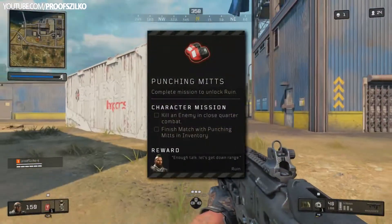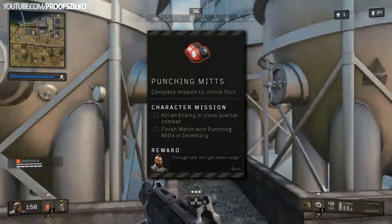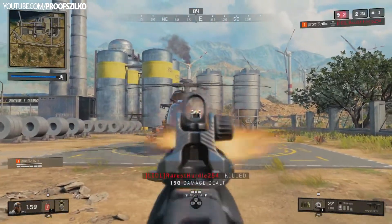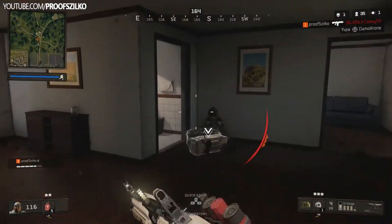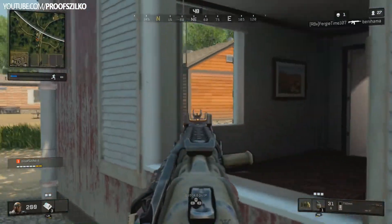To unlock Ruin, you have to have this token in your inventory and defeat one enemy in CQC. Now there's a lot of misinformation out there that you have to punch your enemies to death or use the stock of your weapon to do it, but they are just misinformation — don't listen to them. You just have to defeat one enemy in CQC, and you can even use your weapon to do so.